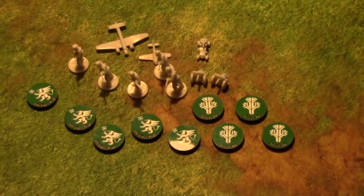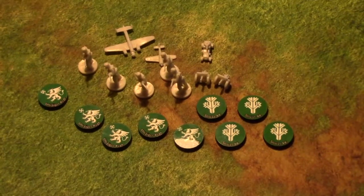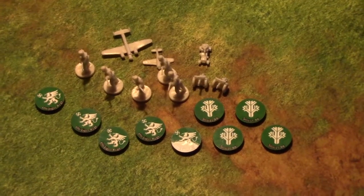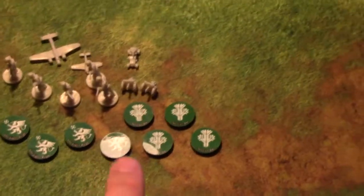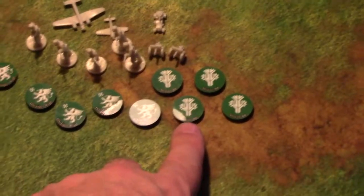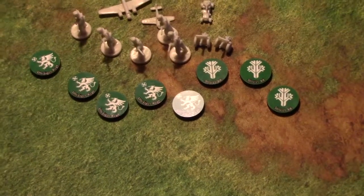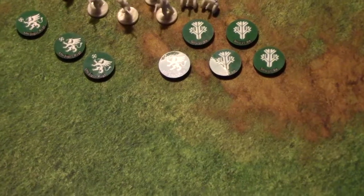This is the Finns, the Finnish expansion offered by Historical Board Gaming. You can see there are five tokens that represent the elite Finnish units, and then there are four other ones over on this side with these symbols. Let me tell you the names of them: Sisi Light Infantry — those guys — and then these guys are the Udi Jagger Regiment.